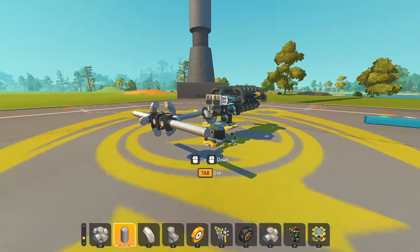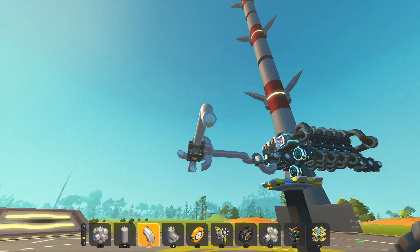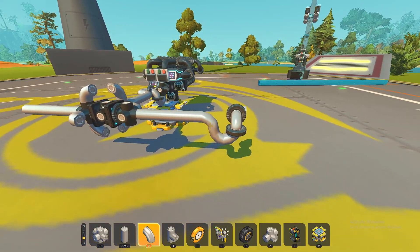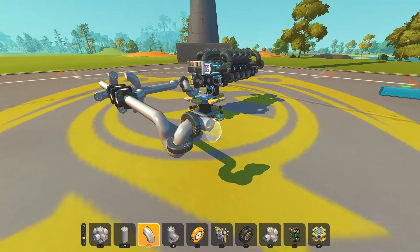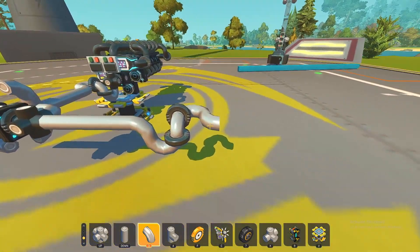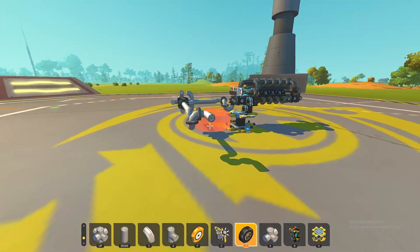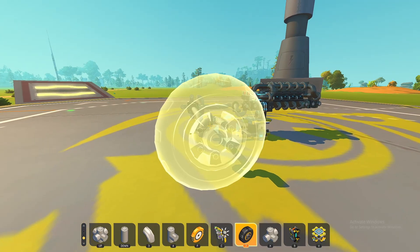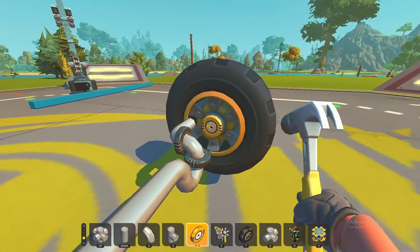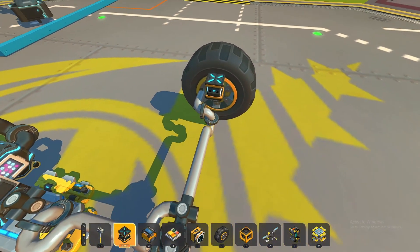That looks good enough. Now you need to leave some space for the other U-joint - a steering U-joint here. For this steering U-joint it's going to be a little bit different, because normally you'd continue straight out and both sides would be in line, but for this use case we don't actually want them to be in line. Instead we're going to have them off to the side. Get your wheel out, hold left click, move it over one - now it's not completely centered, and that's what you want.